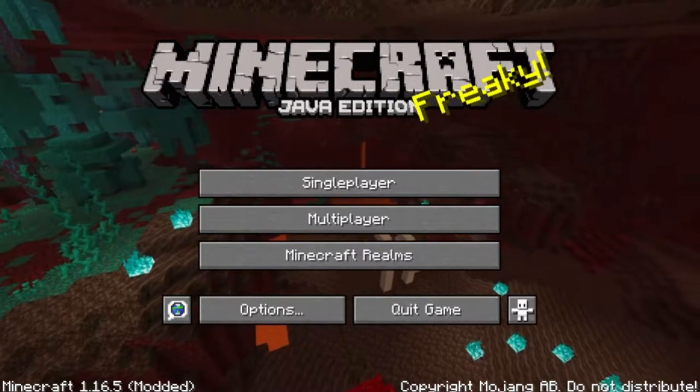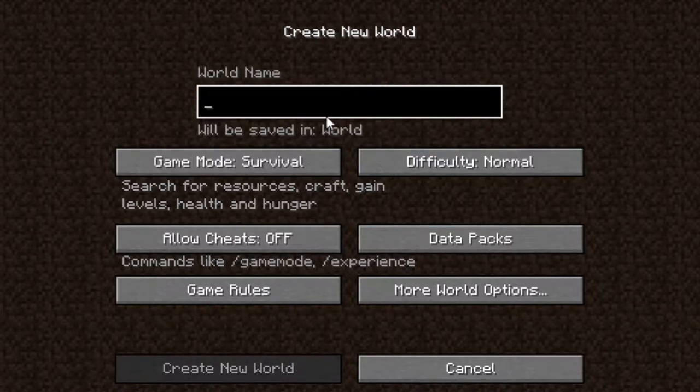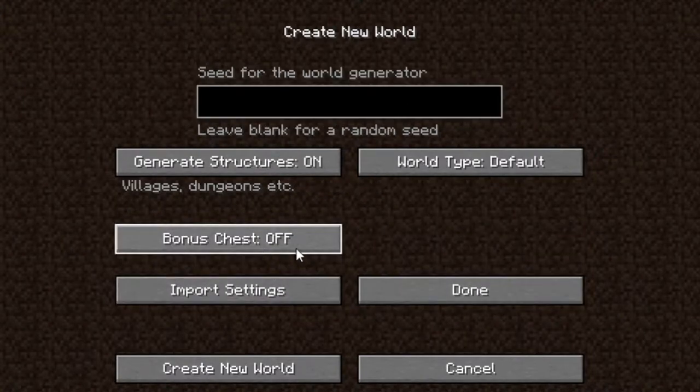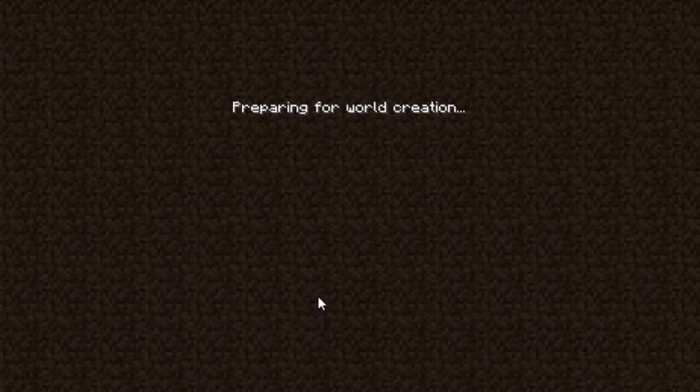Let's hop straight into a world. We need to create one and call it something fancy because this world is going to be sick. We'll call it 'Venture for the Brave.' We'll put the bonus chest on, and for the seed so everyone else can use it, we'll use the channel name. Let's create a new world.